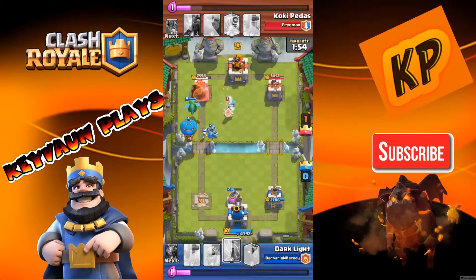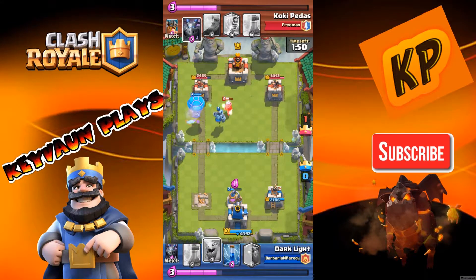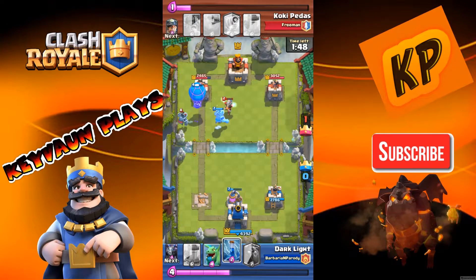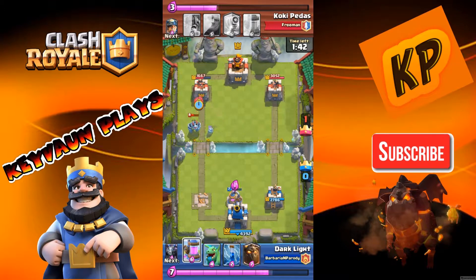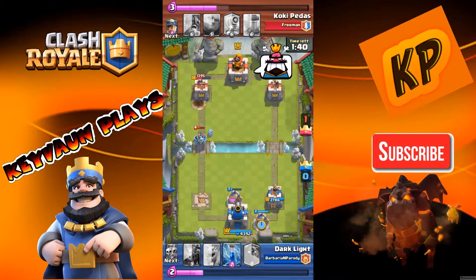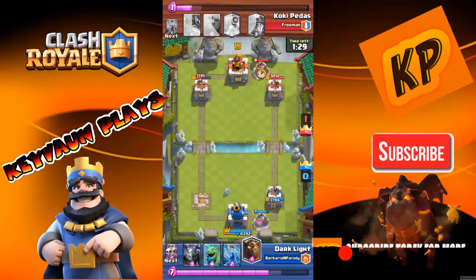I did my counter push, putting a Balloon down. He puts the Ice Wizard down to stop my Baby Dragon, Mega Minion, and Balloon. I put my Zap down but it didn't do much. I then put another Elixir Collector down, and he placed his Elixir Collector in the far right-hand corner.